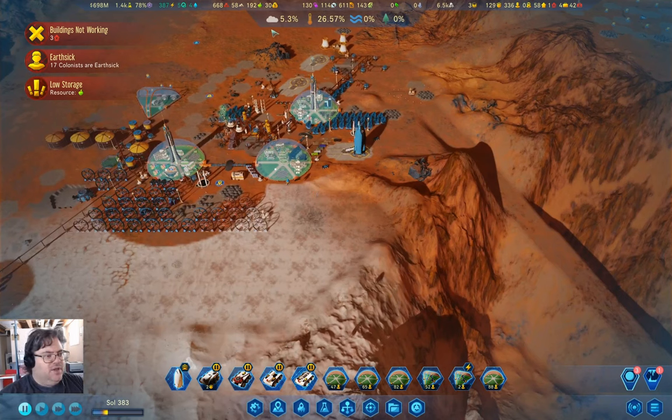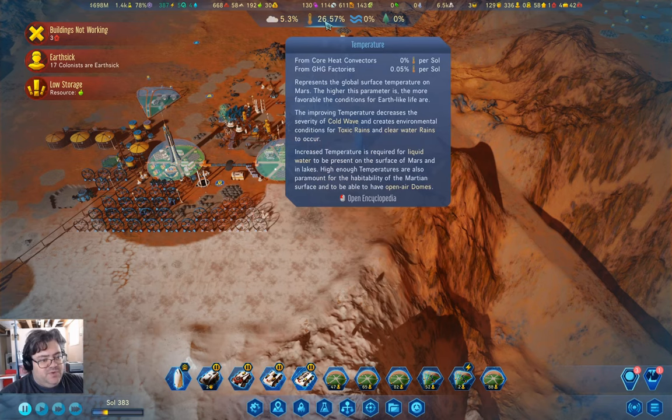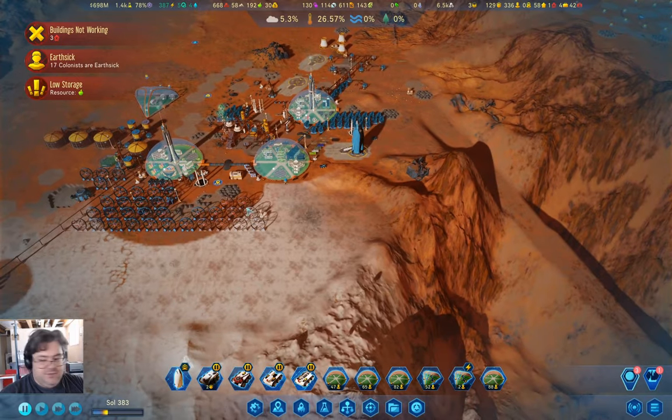We've got atmosphere at five and a quarter percent and we're increasing that. My goal is to get that past 50 percent so that the dust storms end. We're aiming for temperature above 50 percent to end the cold waves. That's really where we stand there.